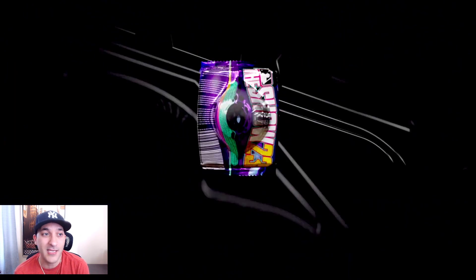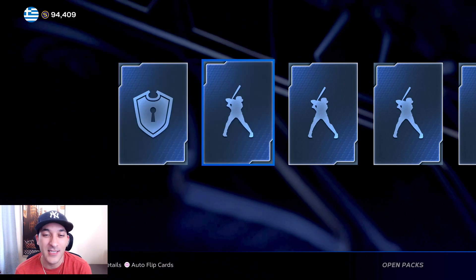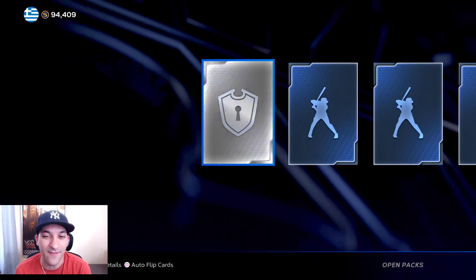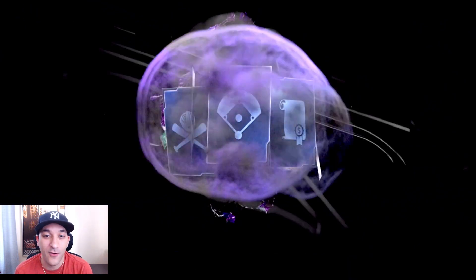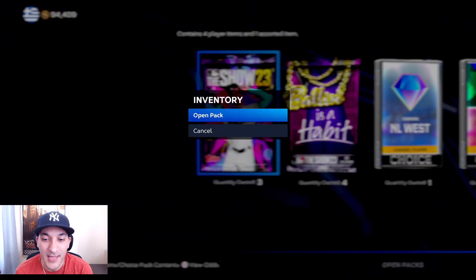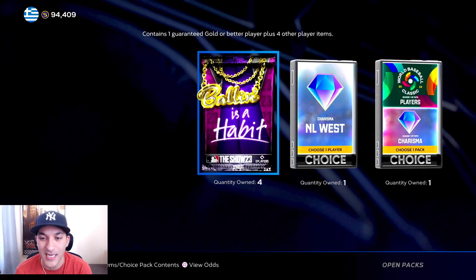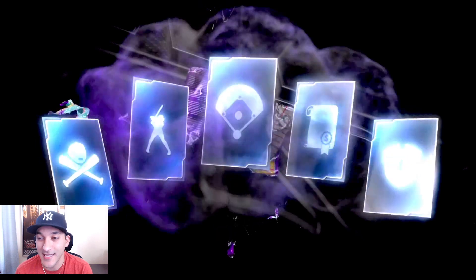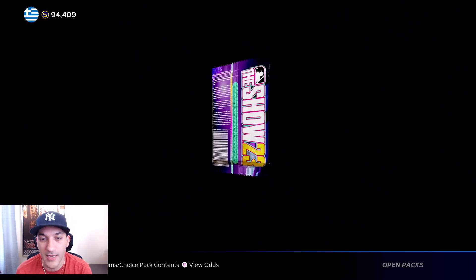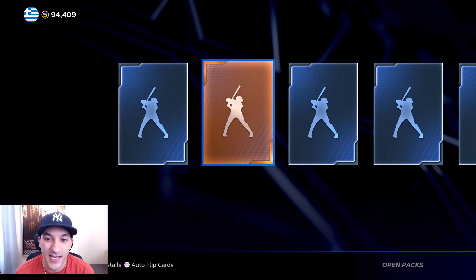Nine Show packs - we didn't pack any diamonds in our last opening yesterday with around 30 packs, and none the day before with about 23-25 packs either, so we're kind of due for a diamond. But we only have nine packs so not really expecting it - that's the thing about packs though, it can strike at any moment. Nothing in the show packs. With the Ballin' is a Habit packs also nothing - a gold Semyon, another gold Muñoz, a gold Danny Jansen, and in the last pack Kevin Gausman.